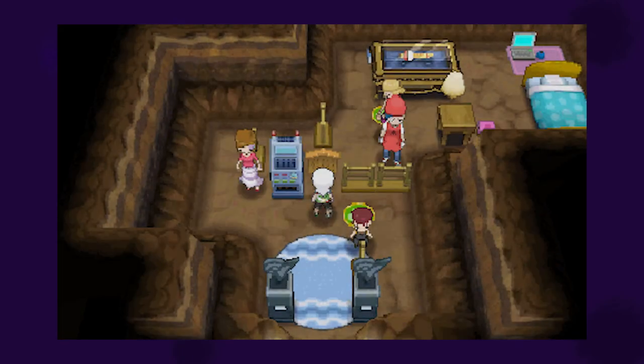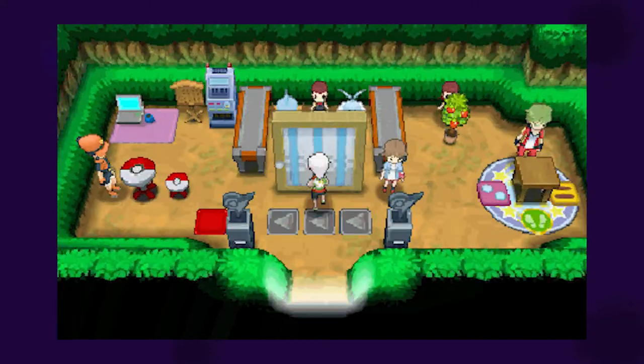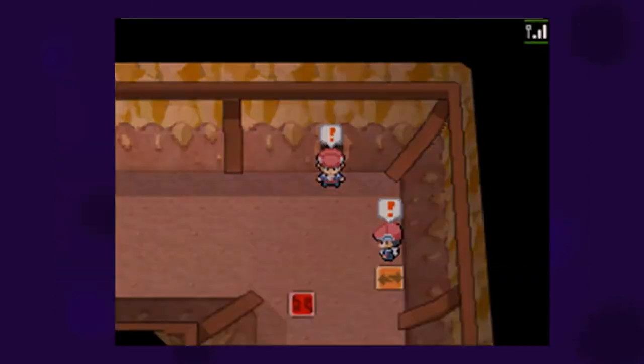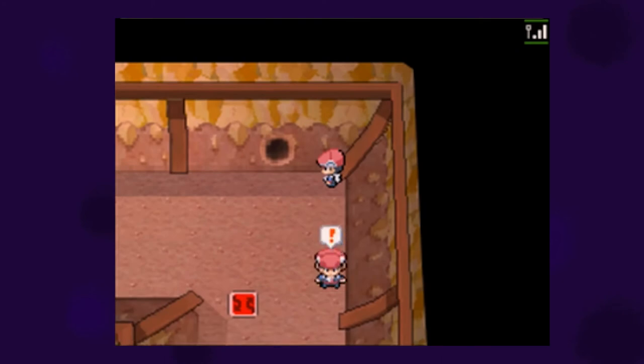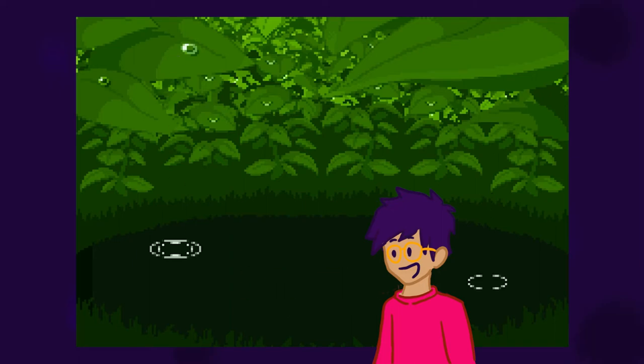Now, to be perfectly fair, the secret bases in Omega Ruby and Alpha Sapphire are the perfect version of this. The 3DS StreetPass makes it so much more accessible, and to a lesser extent the DS local wireless did the same thing. I love to rag on Gen 4, but credit where credit's due. I think that wraps everything up.